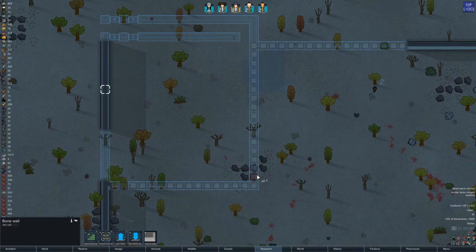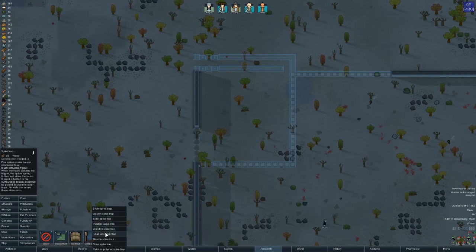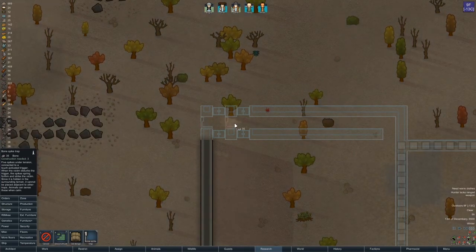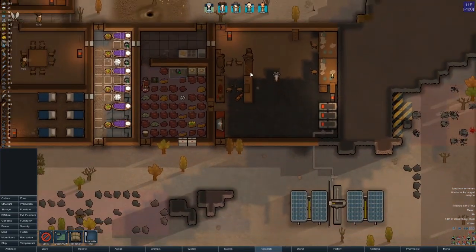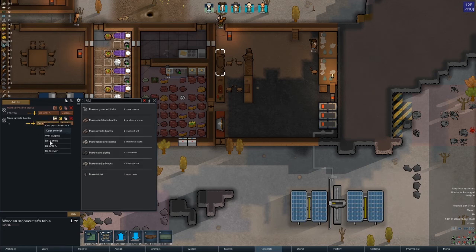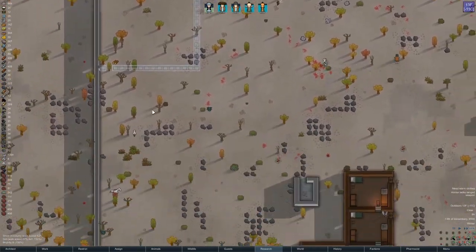I want to do embrasures - I can make those from bone. Something like this, and then bone wall the rest away. That should work. For security, we'll do bone spikes for now, placed every third tile so they hopefully won't hurt themselves too much. I need someone making granite blocks. Oh - apparently we already have 200 granite blocks. I misread it as 25. Never mind, so do what you may.